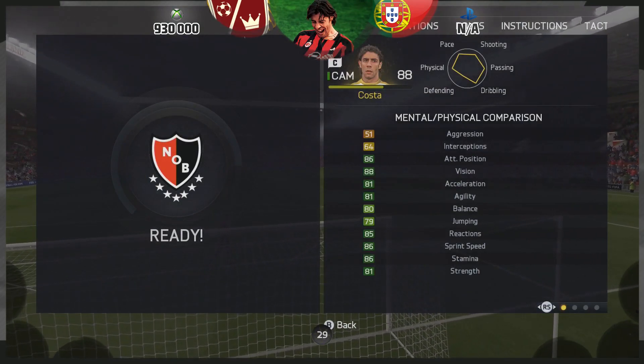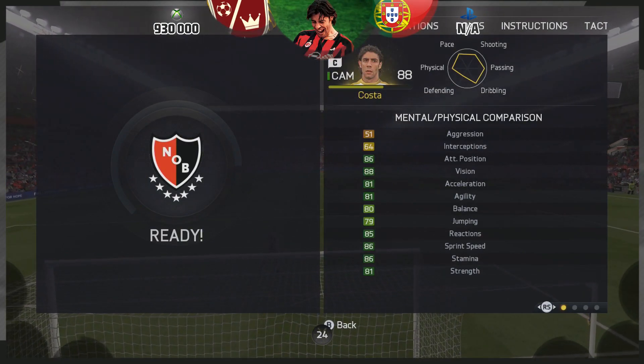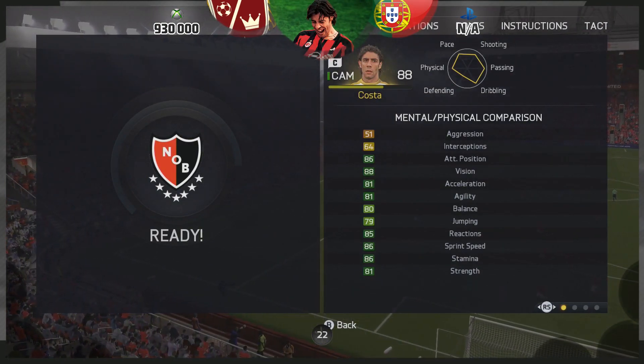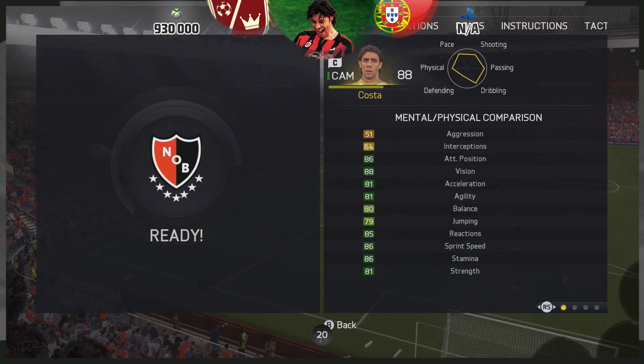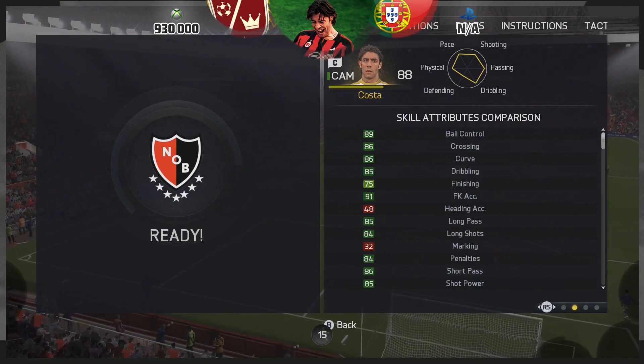In terms of stats — wow, just wow. Attacking positioning and vision, acceleration of 81, sprint speed of 86, strength of 81 as well. So he's quite fast, he's quite strong, and ball control is 89 — honestly this lad's ball control is a joke.